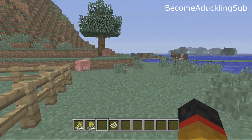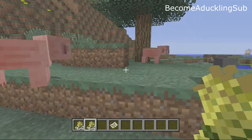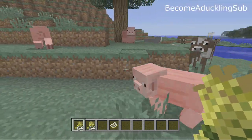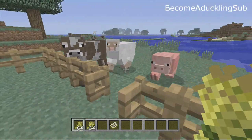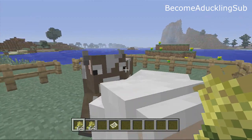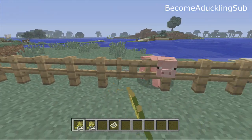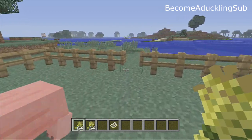So I have a lot of animals here and you can pretty much attract most of them — sometimes it doesn't work, so it's a little bit buggy. But you can attract most of the animals with wheat and you could easily just lure them into your own little private fence area and you can start breeding them in this particular way.